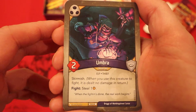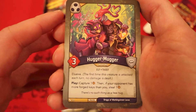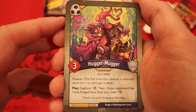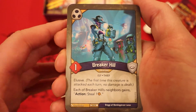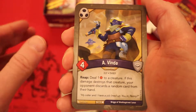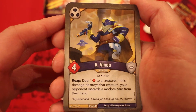Umbras: two power, skirmish, fight — steal an amber. Pestering Blow: amber — never you play it, deal one damage to a creature and enrage it. Hugger Mugger: three power, elusive. Play: capture an amber, then if your opponent has more forged keys than you, steal one. Hit and Run: deal two damage to a creature, return a friendly creature to your hand. Breaker Hill: one power, elusive — each of Breaker Hill's neighbors gains action, steal an amber.